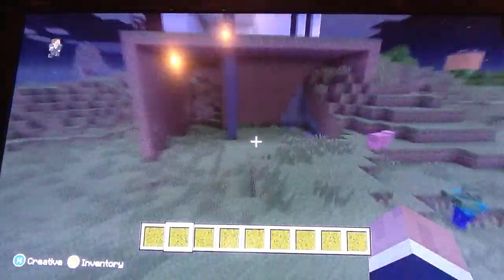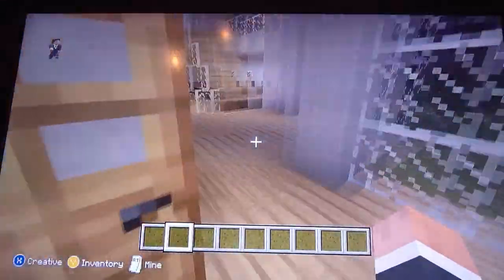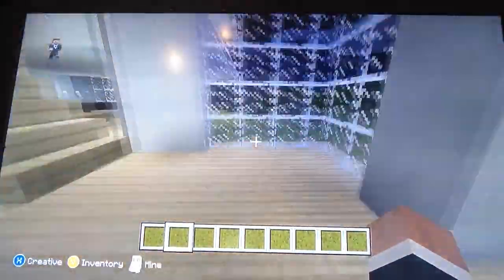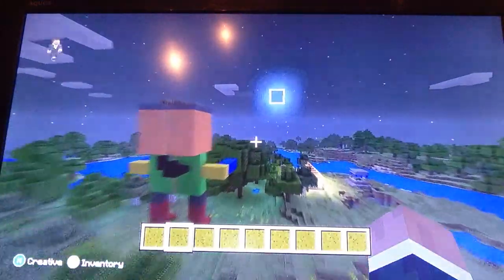Then we'll come over here to the modern house. I showed you around here — I ain't done nothing to this — but we didn't have an enchanting table and now we do. This random man, I don't know what I built.